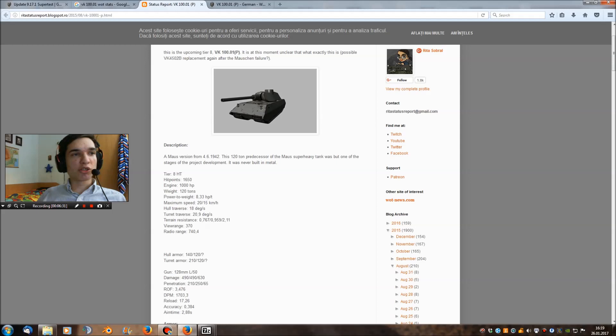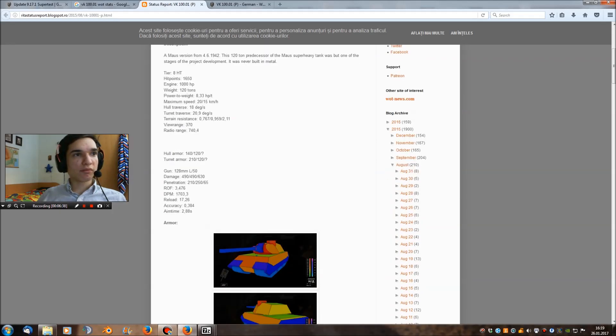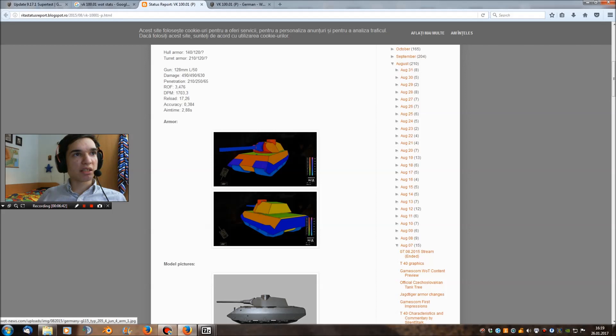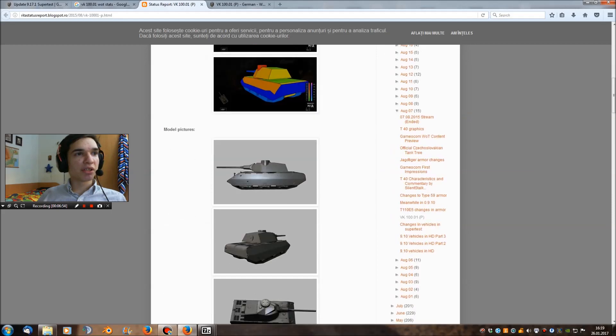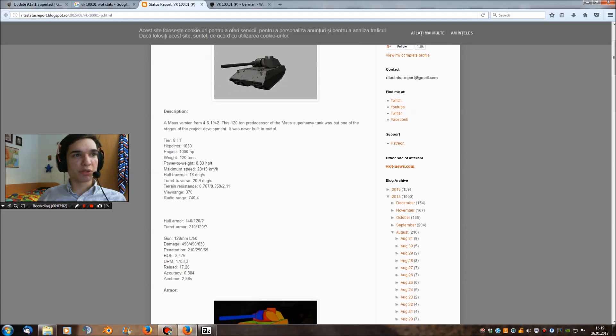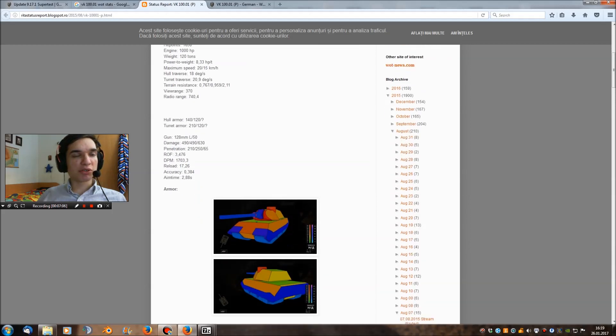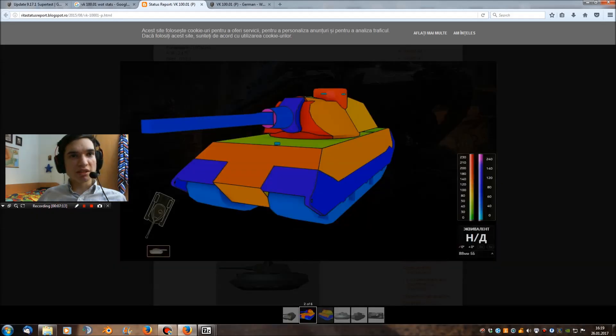It has 1000 horsepower and weighs 120 tons, so it's going to be as slow as the Maus with basically the same suspension. The hull looks really similar to the Maus. Looking at the stats: really bad rate of fire, but the accuracy on the 128mm is actually really good at 0.38. It looks like I had the wrong info about the 150mm — it's clearly a 128mm, sorry for the blunder. Frontal armor looks to be around 200mm, with side armor around 120-140mm — pretty good frontal armor for a tier 8 tank.